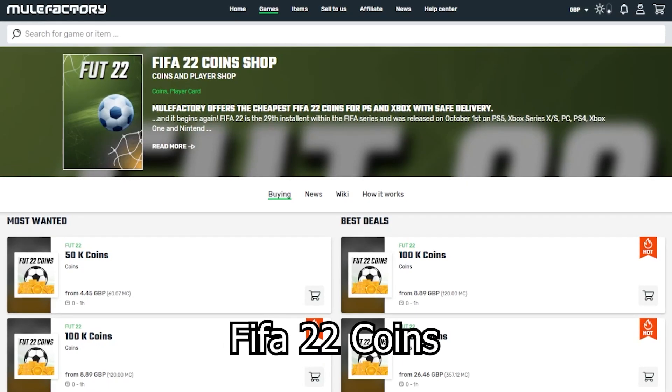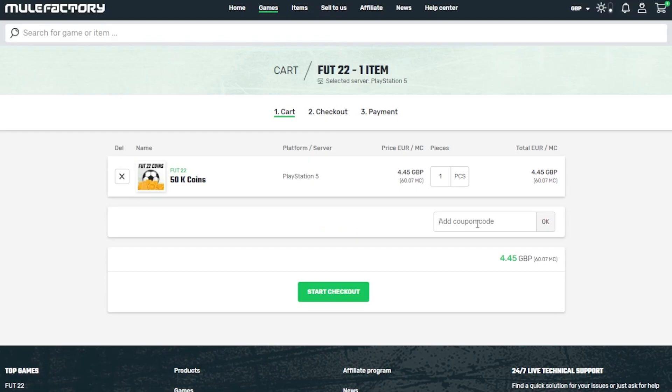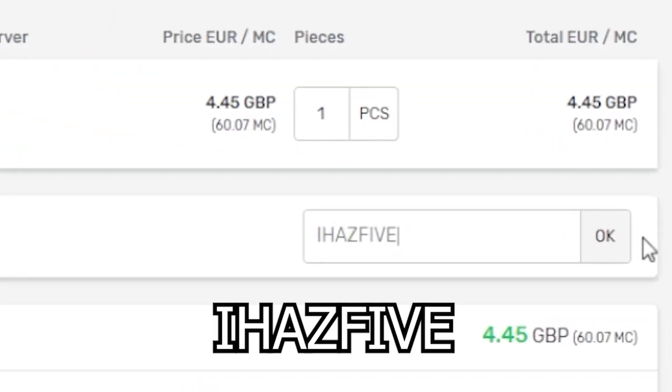Quickly guys, if you need any FIFA 22 coins, make sure to check out mulefactory.com — the link is in the description. They're cheap and reliable, and make sure to use the discount code IHAS5 at checkout for a discount.